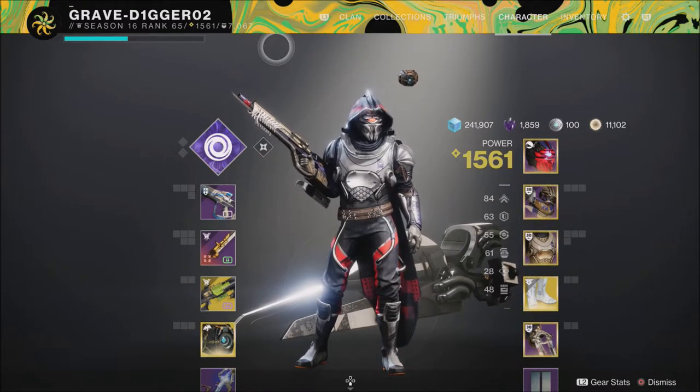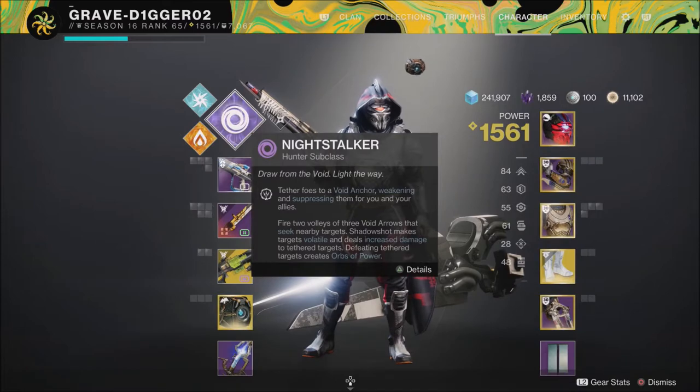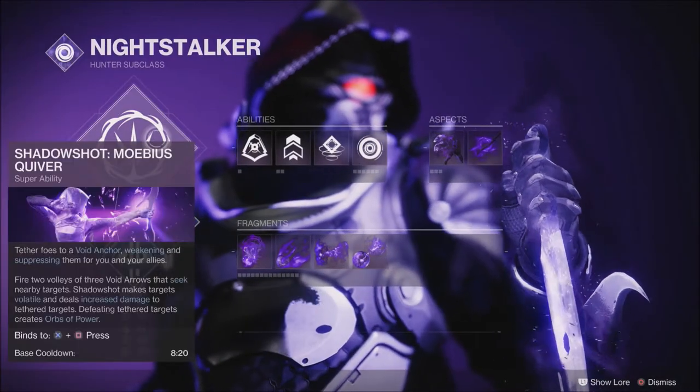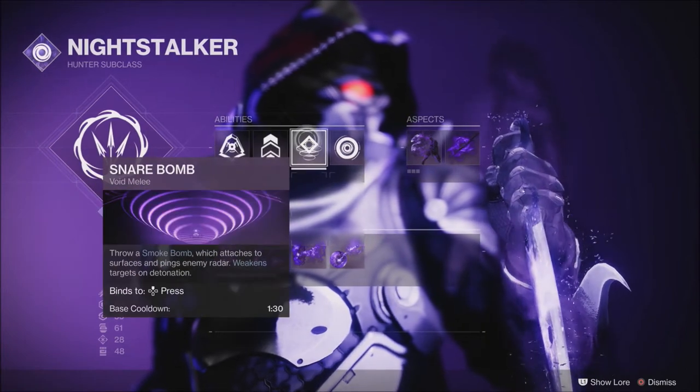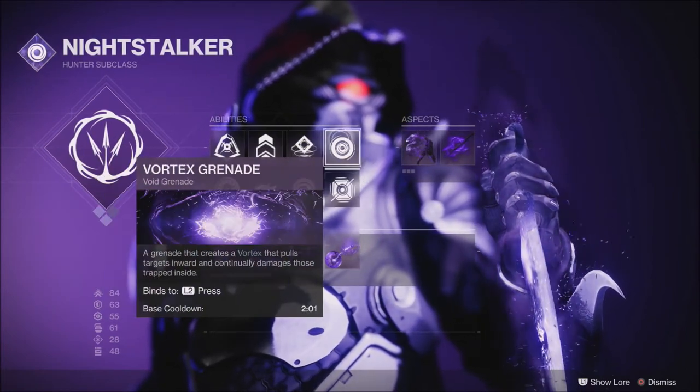Just remember you can take this and kind of fit it to your play style. There are a lot of different ways you can build the glaive, and it is so much fun on the Hunter. First of all, we're going to be running the void class with Mobius Quiver. When it comes to the abilities, I'm running Marksman's Dodge, Triple Jump, Snare Bomb, and Vortex Grenade.